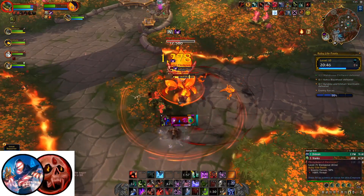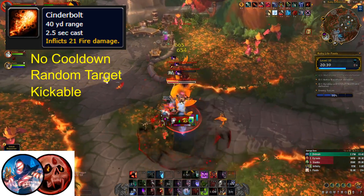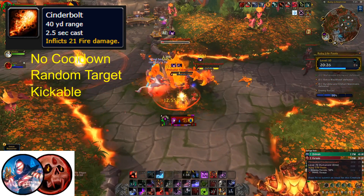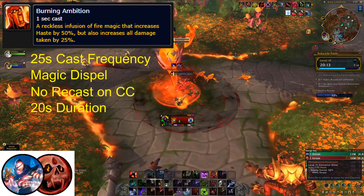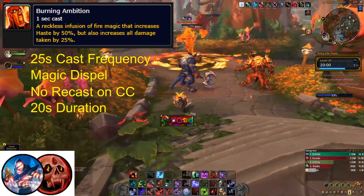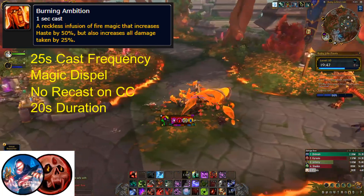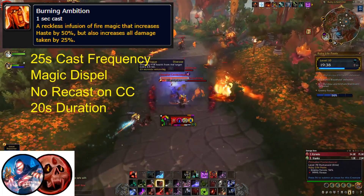The first humanoid enemy in this area are Primalist Cinderweavers. These are caster enemies that will generally be spamming Cinderbolt, a single-target damage ability cast on a random target. These casts are interruptible and have a 40-yard range but no cooldown, so it may be a good idea to shut these casts down as much as possible. Their second ability, Burning Ambition, is a 1 second cast self-buff used once every 25 seconds that does not recast when stopped with crowd control. Even if the cast succeeds, you can magic dispel it. The buff lasts 20 seconds, increases their haste by 50%, and causes them to take 25% more damage. While the increased damage taken is nice, the haste buff means they cast Cinderbolts much faster, so it might not be worth the tradeoff.